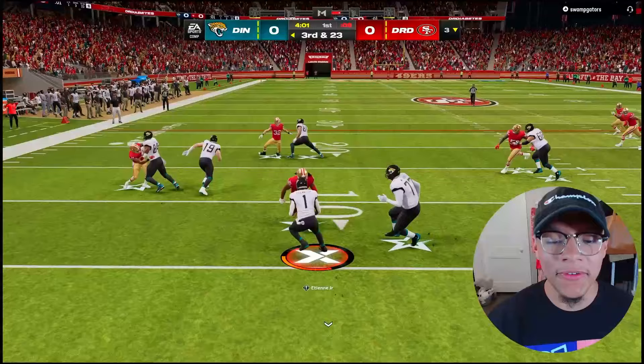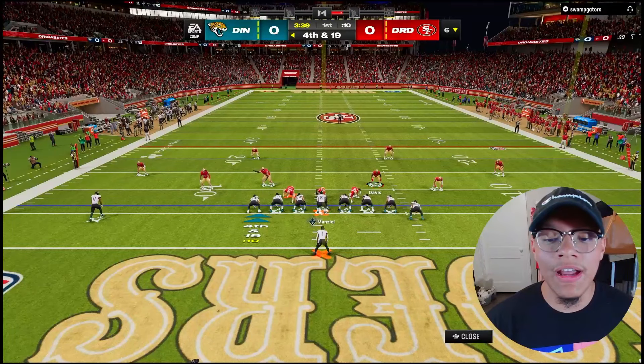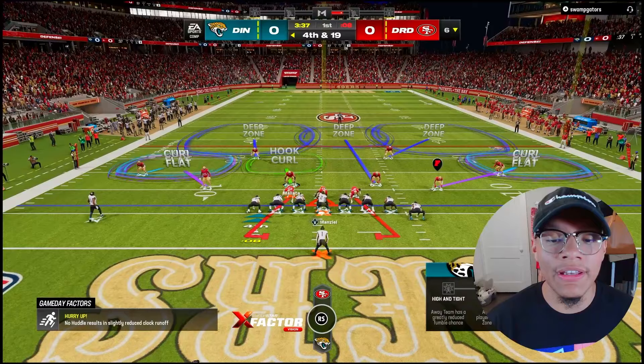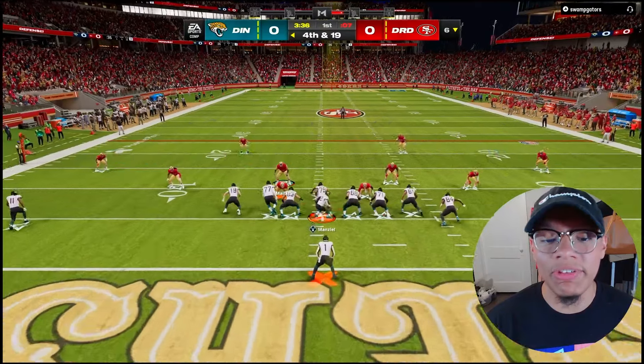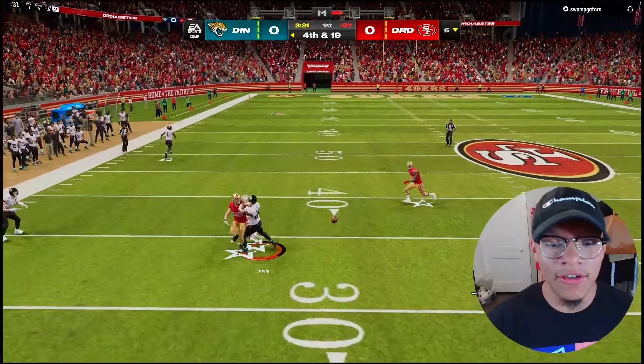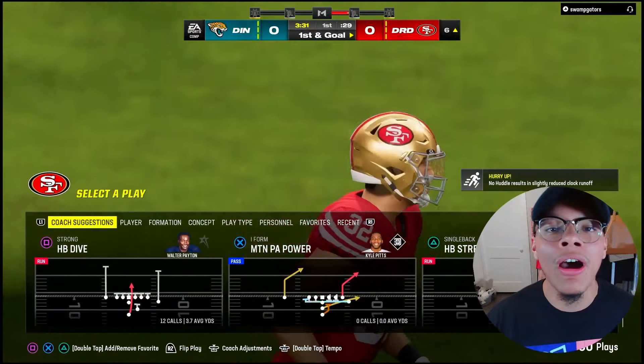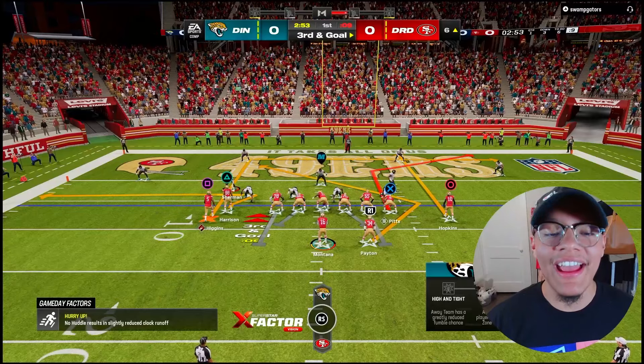I dove too early. Get in there, Richard Sherman — Secure Tackler. Fourth and 19, and this guy is really gonna go for it. Like I keep seeing in all my other videos, he has like a 70% chance of actually completing it. Good play, Alohi Gilman! But we're at the six — come on, third and goal already.